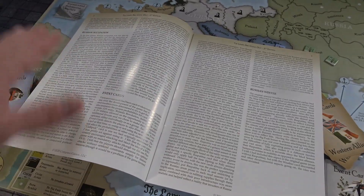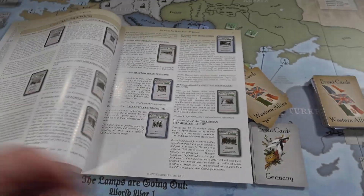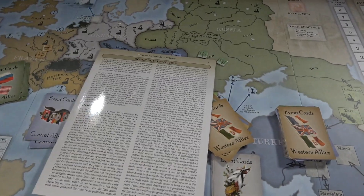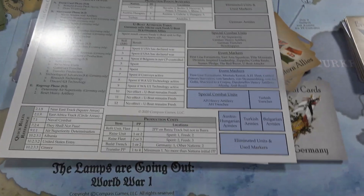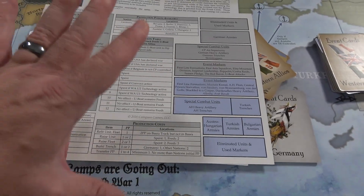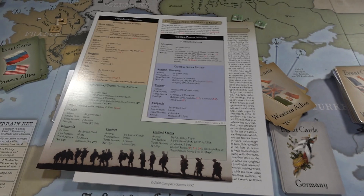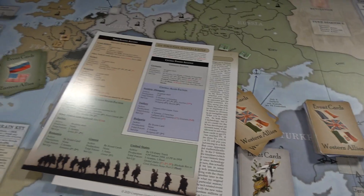They talk about some of the things they changed — Russian occupation, event cards, Russian winter — and then provide an explanation for all the cards, introducing the couple of new cards they've added. They have a player supplement that is absolutely clear-cut and to the point, breaking down everything you need, quick reference rules, where to find certain things. It's just done so well. There's also a force pool summary and setup guide explaining how to get this game going — fantastically done.